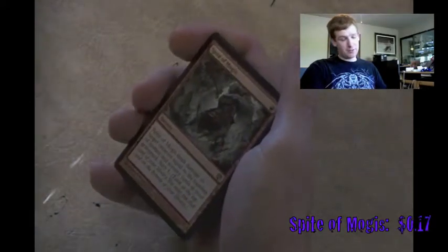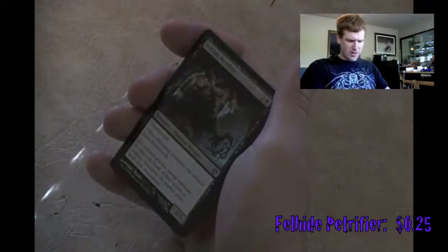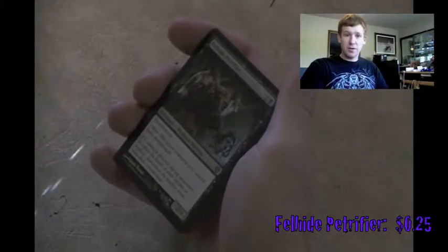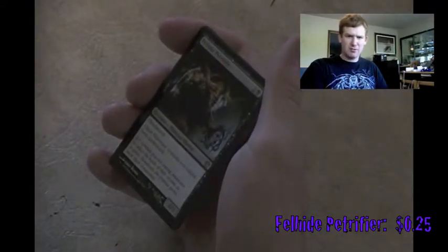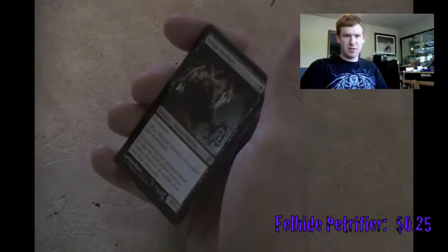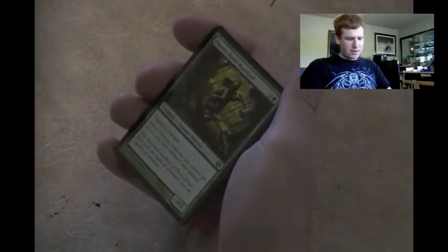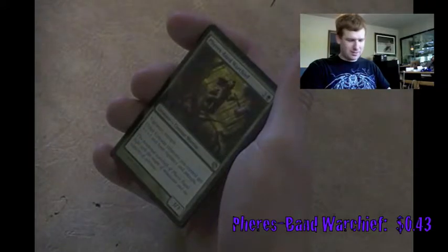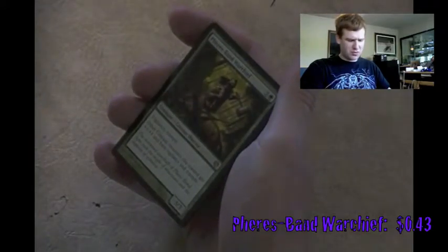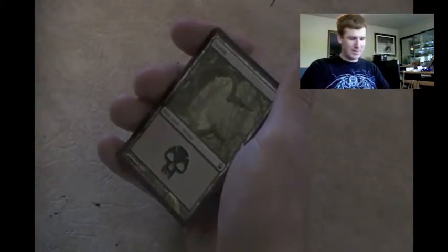Belligerent Sliver - other Minotaur creatures you control have deathtouch. Another card with good synergy with Minotaurs. Black and red I think are Minotaurs. I need to start thinking about making a Minotaur deck - but not right now. Firedrinker Satyr - I think this is like the third one I've had. It gives other Centaur creature tokens you control +1/+1, vigilance, and trample. I have a lot of these right now. Swamp and an ad card.